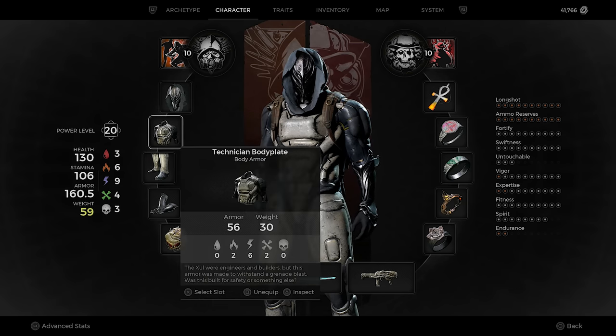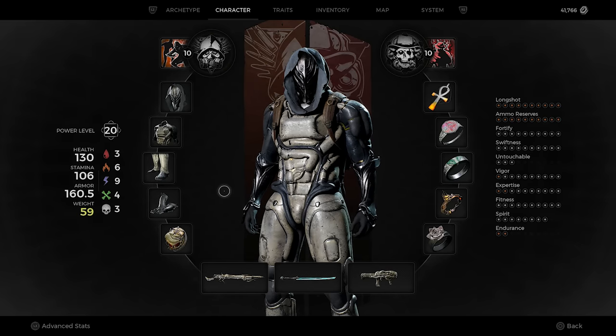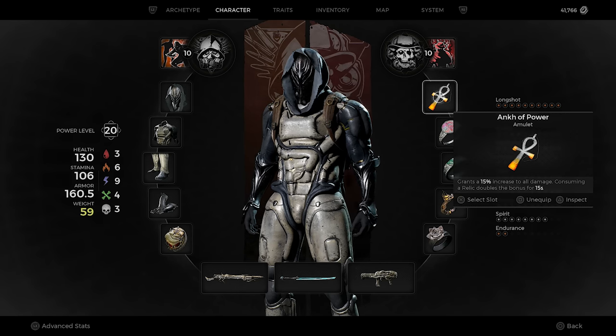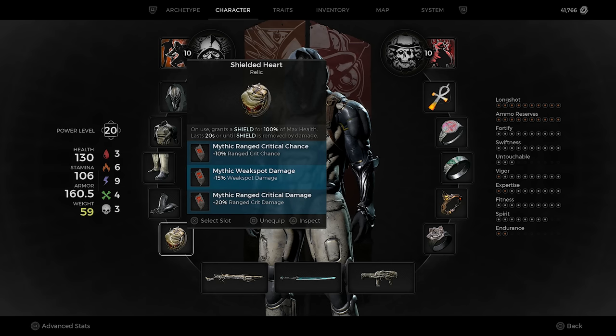For the armor, we're going for the space samurai look — I absolutely love this look. For the jewelry, we're going to start off with Ankh of Power, which grants 15% increase to all damage. Consuming your relic doubles the bonus for 15 seconds. Since we're running the Shielded Heart, we're going to be popping this a lot simply to keep the shield up as long as possible.